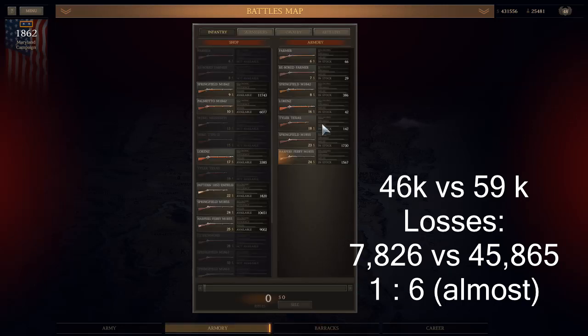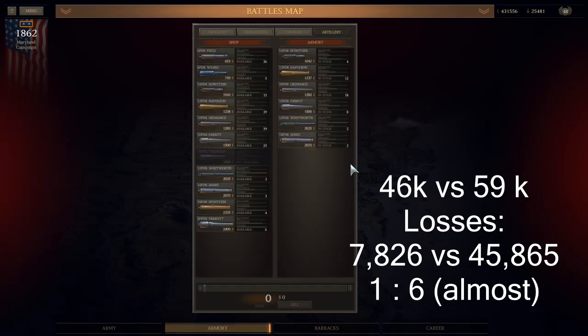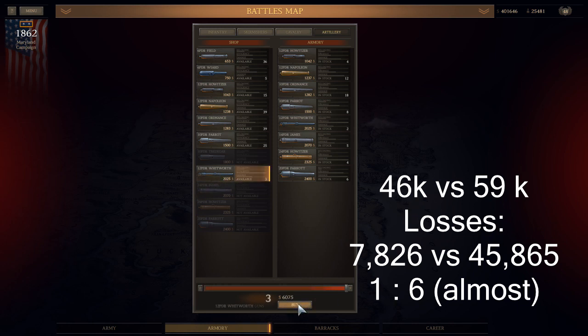This is Ultimate General Civil War, the Battle of Antietam on Legendary Difficulty. In this battle we're going to take 46,000 men and face 59,000, and we're going to get almost 6 to 1. I'm really surprised that I get almost 46,000 kills out of this. So absolutely a great time and a lot of fun.